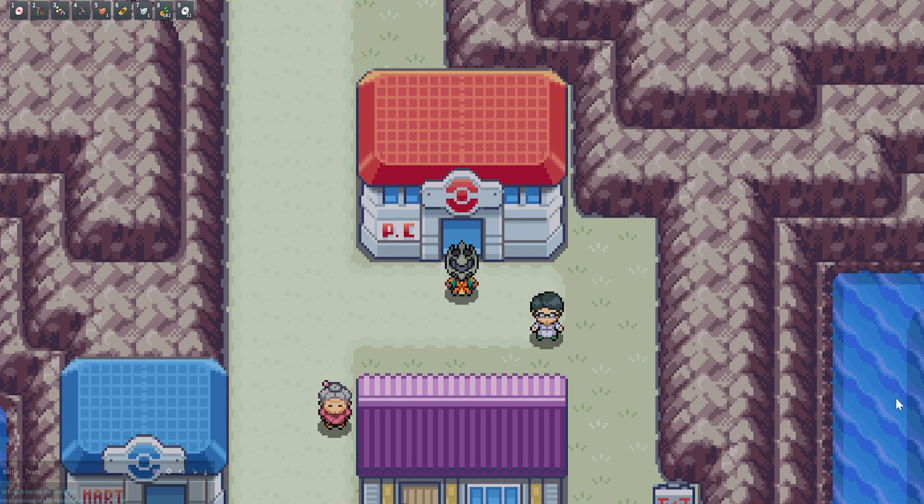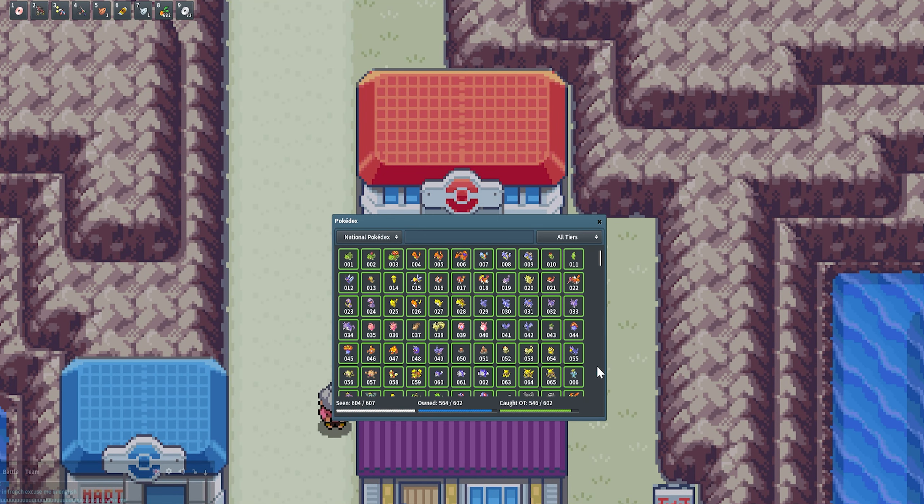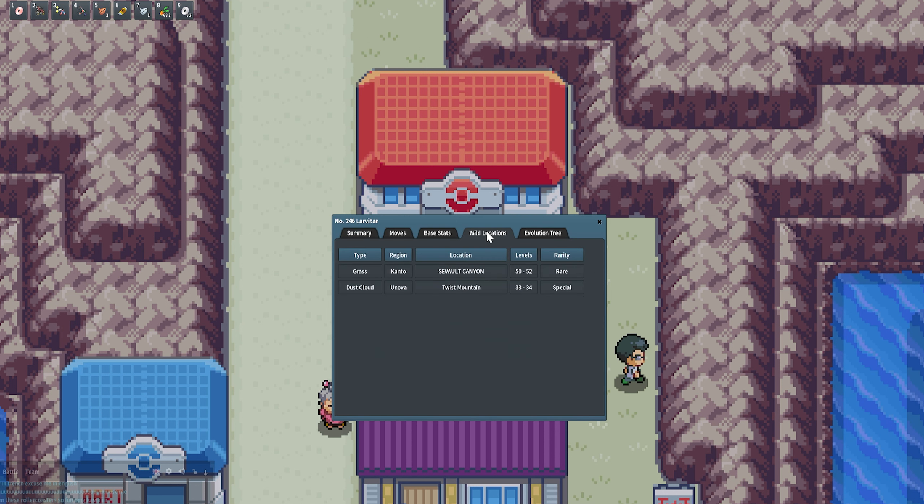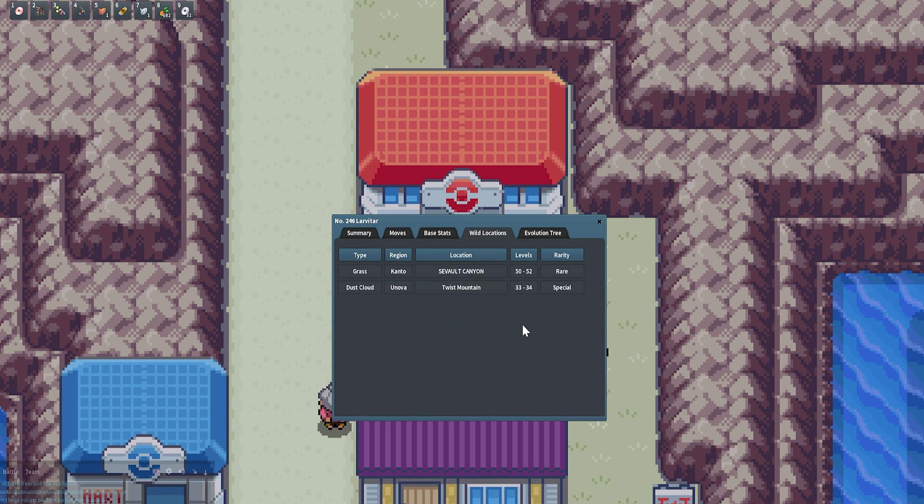Welcome back. Today we're taking a look at how to catch Larvitar — where to catch it and how long it's going to take. Larvitar in the Pokédex is located in the Kanto region at Savalt Canyon at level 50 or 52, and it is marked as rare.